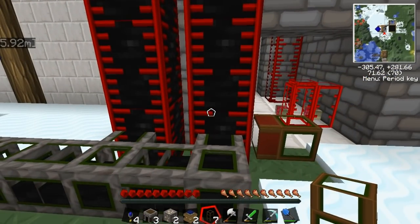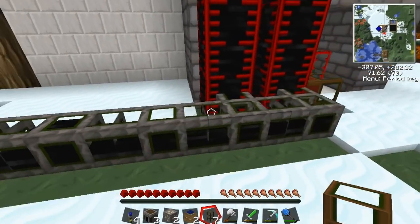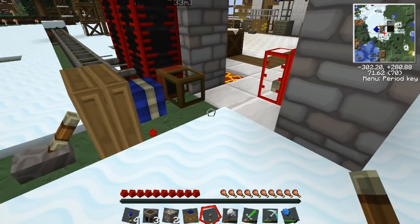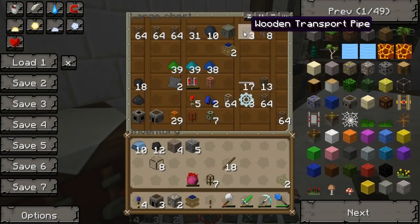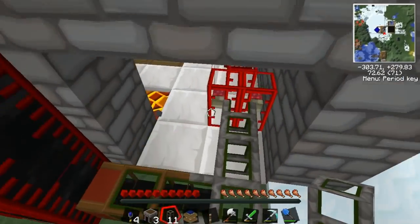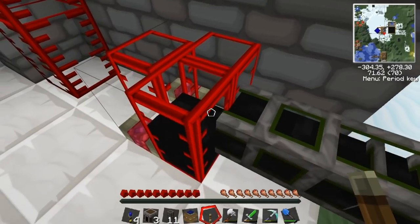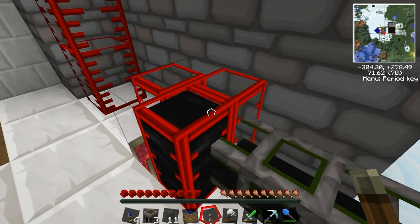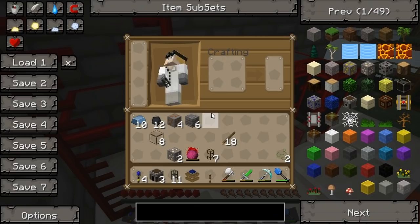Thing is it's only going to empty this one, which is a bit of an issue. I'll sort that out later - for now it's fine. Then we'll power this with a lever, and this will pump the oil out of the tank. Then I'll need another waterproof pipe. Cobblestone will do. And this goes into the double bit of the refinery. It's important that it goes the right way around, because this bit is where the oil goes in, and this bit is where the fuel comes out, and it doesn't work the other way around.